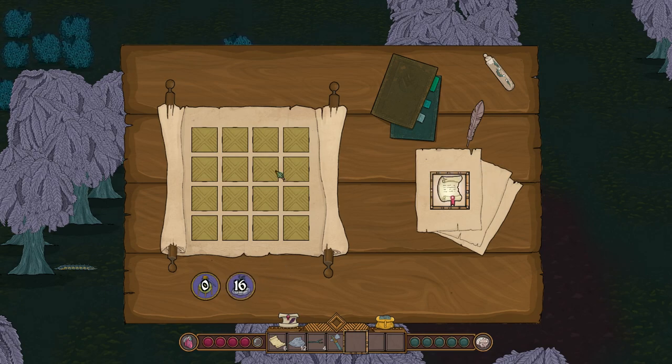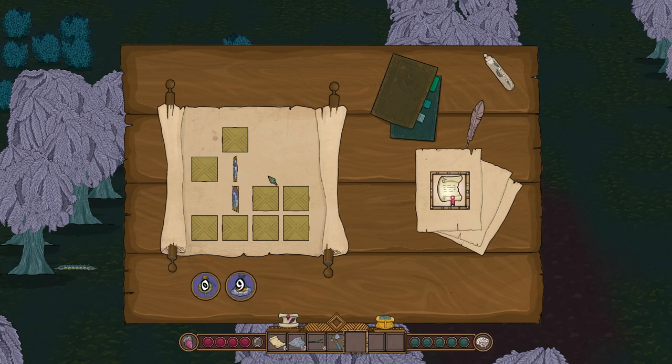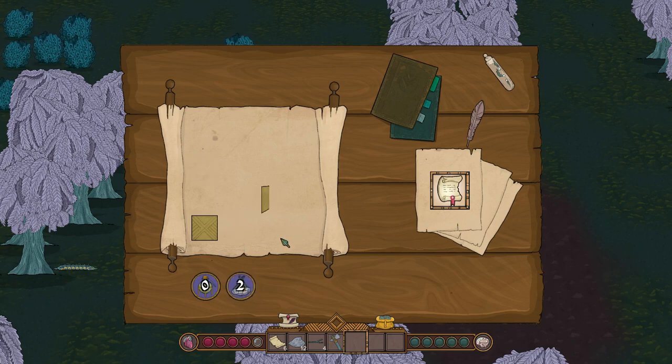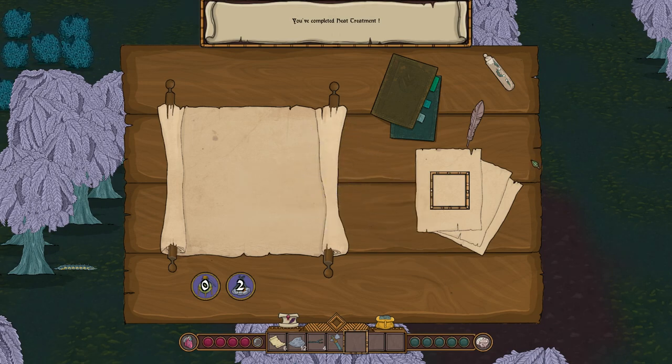With 16 points, let's try the heat treatment memory minigame — matching symbols like sun, wave, moon, planet, stone. I'm losing points with each wrong pick but manage to scrape through. Heat treatment research completed! That was close — just finished in time.